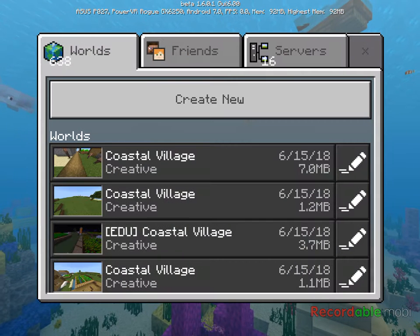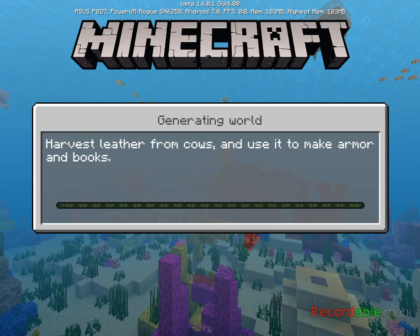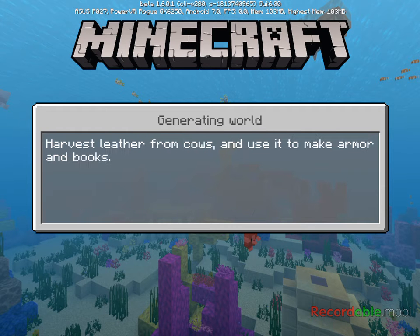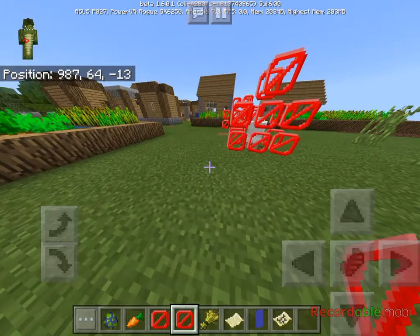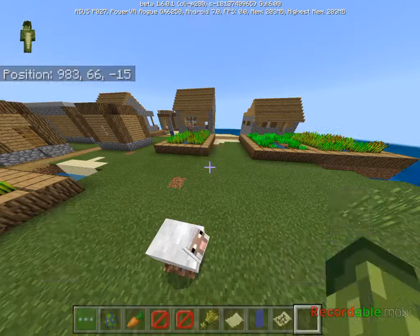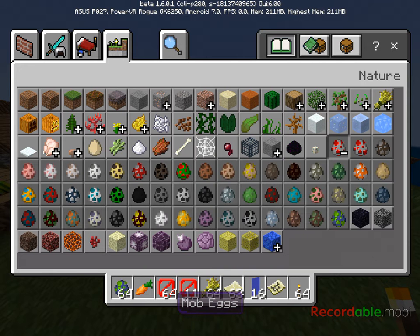I'll show you what's basically going on here. Oops, I'm in the wrong world. Anyway, I'm just gonna use this world. So yeah, basically now this is one of my worlds. I'm going to show you the torch texture, but actually instead I'm going to show you the stray texture.